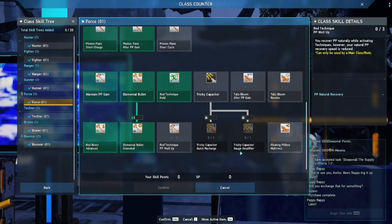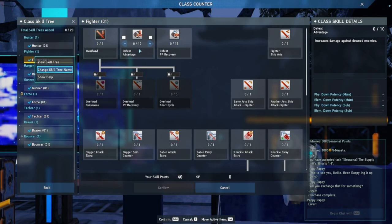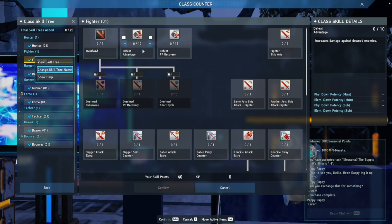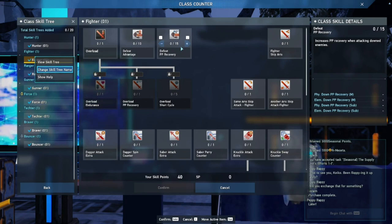Next I'm going to talk about some subclasses — what they can offer Force. Starting with Fighter: if you remember, there's a skill that increases technique damage to downed enemies. Fighter is all about damage against downed enemies, so that's one option if you want to focus your Force as a boss fighter. You also increase PP recovery when attacking downed enemies, which helps keep your photon points up while using techniques.